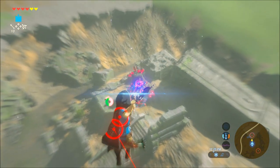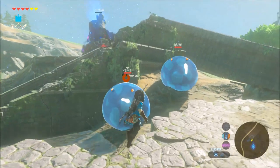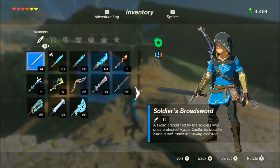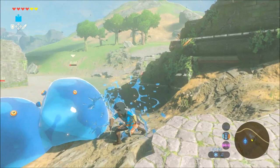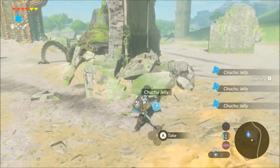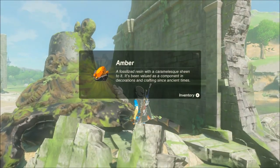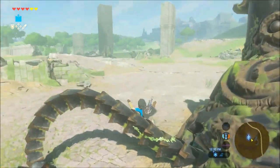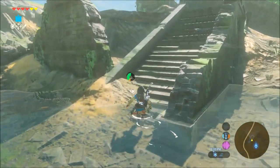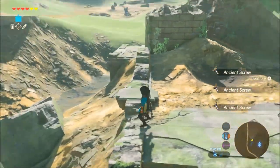Shoot them right in the kisser and if you hit correctly they will die in one hit — you have to hit them right in that little circle. I usually wait until that last second. Now, you see these blue blob things — always kill them because they drop a lot of chuchu jelly, and if you have enough of it you can sell it for good rupees. Also, when you see a dead guardian, always search it because they will most likely have a screw or something you need to craft. Once you've cleaned them out, the supplies won't respawn.